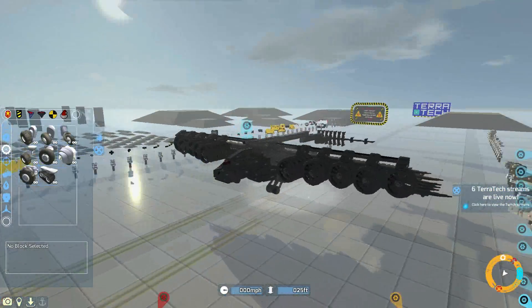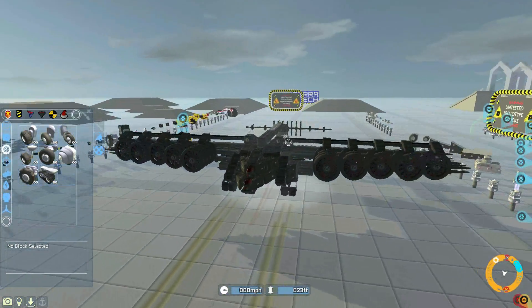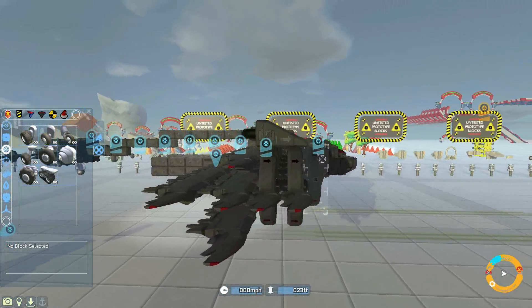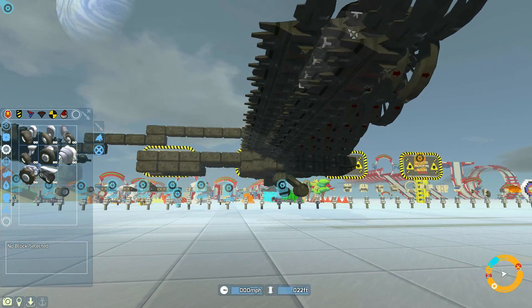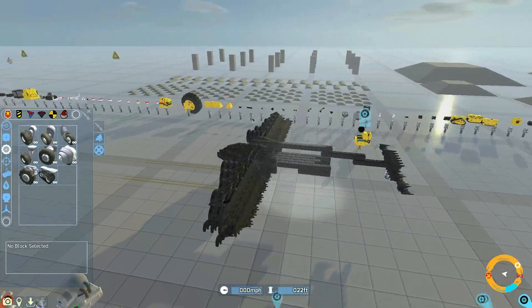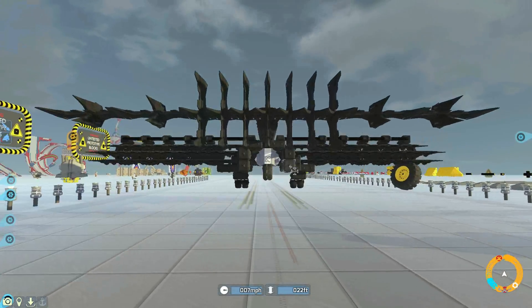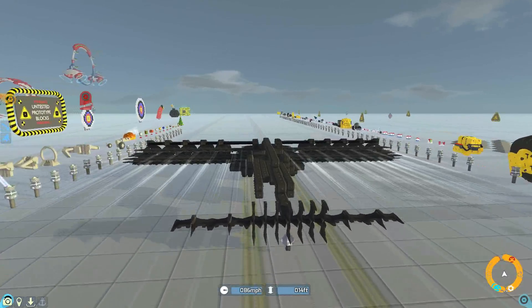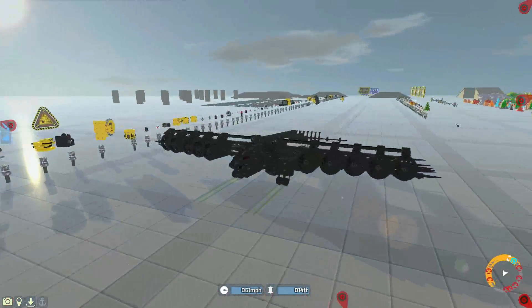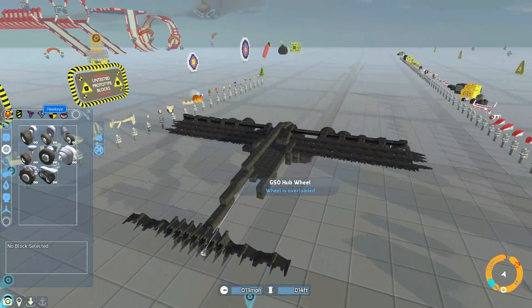Let's get to building - let's have a quick look at what we already have. We have the two cabs at the front, which in my opinion looks way better than the front of the last few Hawkeye vehicles. We have the wings, which I'm not entirely happy with - they end with a step pattern. I'm fairly certain this can't actually fly right now; it doesn't have the lift or the speed. It's also a little bit front heavy. Let's just test - no, it certainly can't fly.